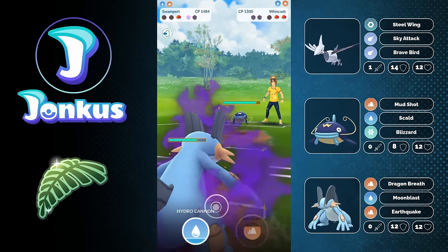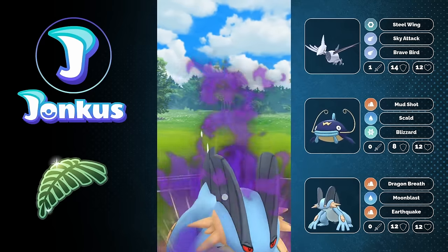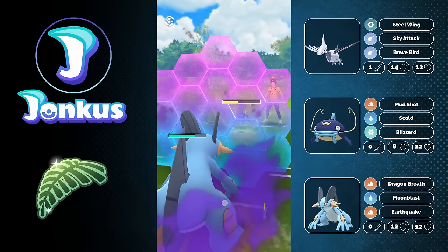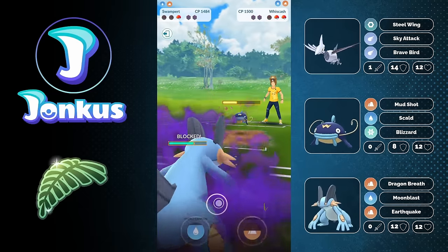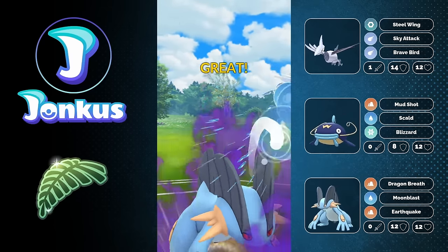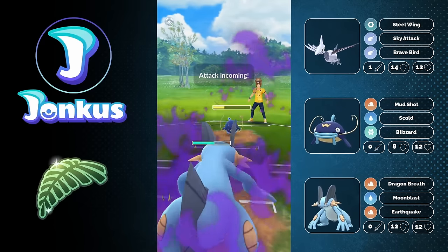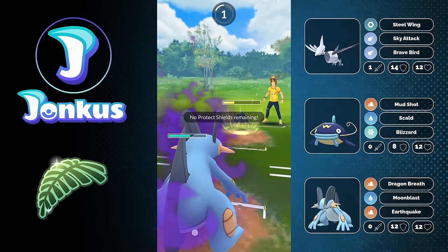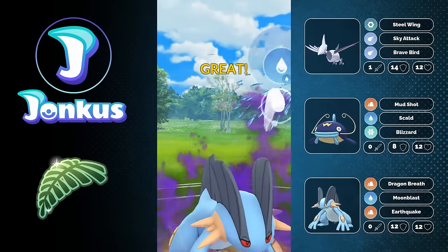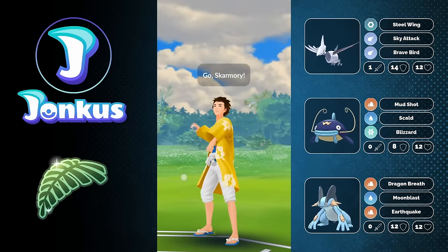In comes Whiscash. The issue is the opponent still has their Vigoroth in the back with some energy. I use a shield on the Scald because it's definitely going to be a Scald, guaranteeing a lot of damage. They'll try to catch the next Charge move, but I'm okay with that. Can we still survive the Scald? We survive with one HP — and Swampert was able to destroy the entire team. We move on to the next opponent.